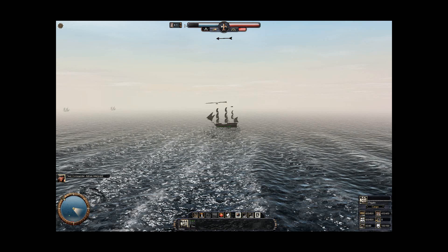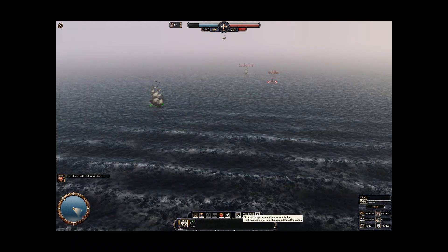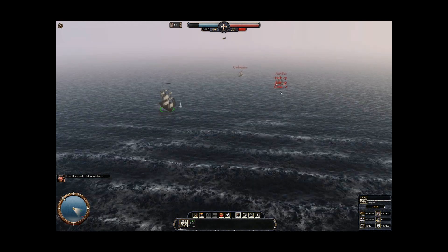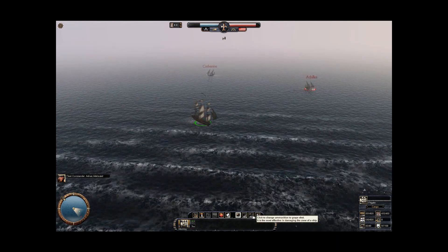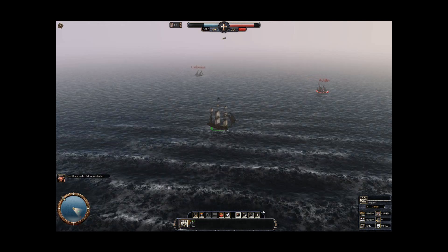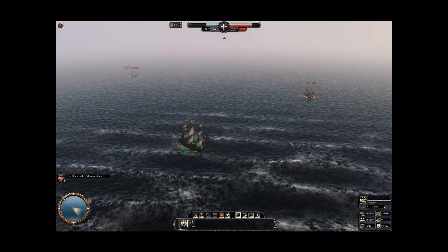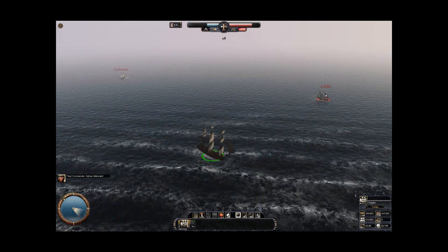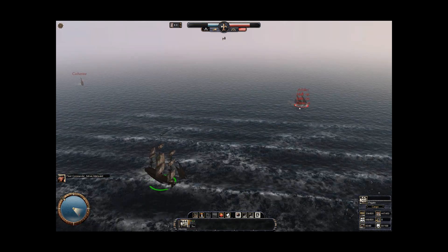I'm going to target this ship that looks closer. You can change to fire at will — there's your surrender flag. I'm going to target their hulls, that's what I'll focus on. You can set it to auto: there's ammunition that targets the hull, stuff that targets the sails, and stuff designed to take out the crew of the ship. My sails are hurting. It's not looking too good.